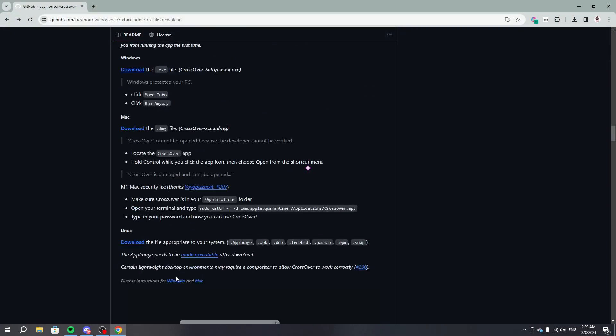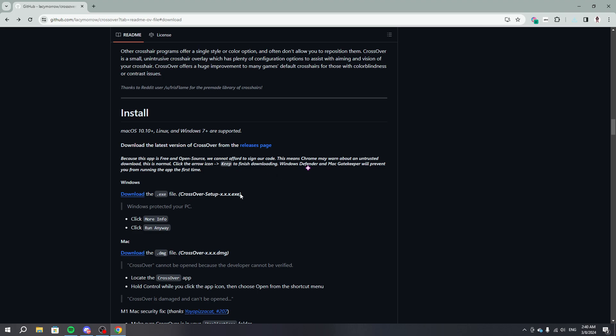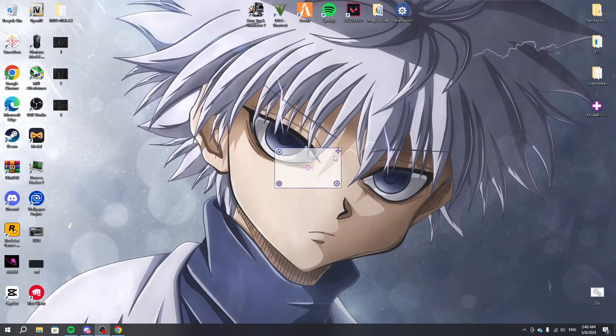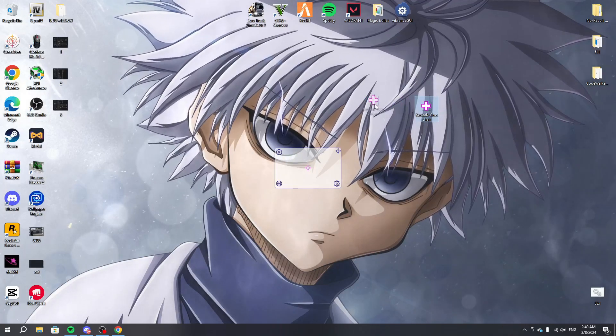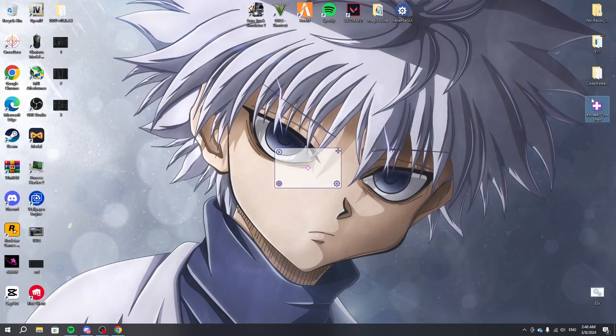First thing you guys gotta do is go to the description, make sure you download it — click on download and it will start downloading. Give it a couple seconds; the file isn't really that big. I already have it on my screen. You guys will not get the same crosshair as me — you'll get something random. But if you want to download the crosshair I have or other crosshairs, I've seen a lot of them on other Discord servers.